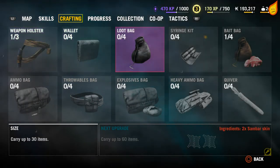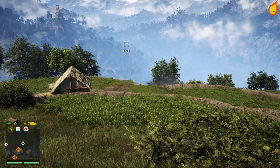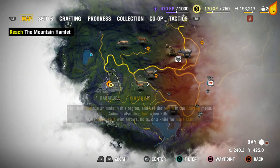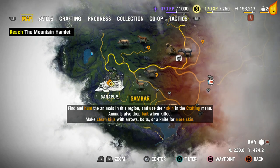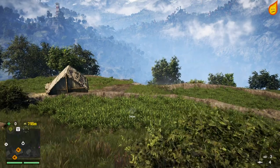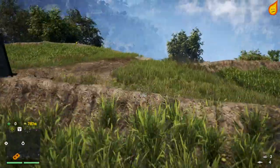I want to upgrade my loot bag so I need a sandbar skin. According to the map there is a sandbar quite close by — just here — so I'm going to set that as a waypoint. There we go, waypoint set, let's head on over there.